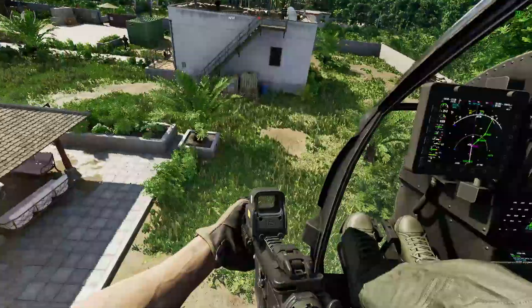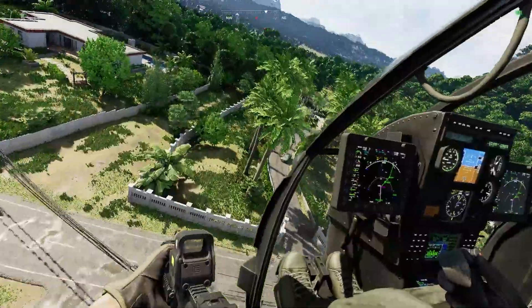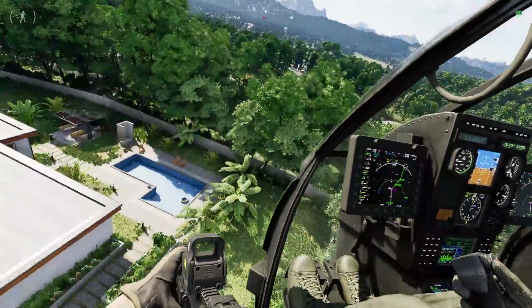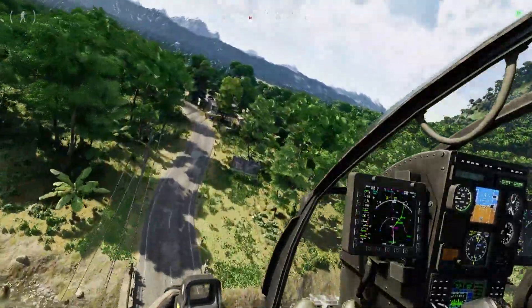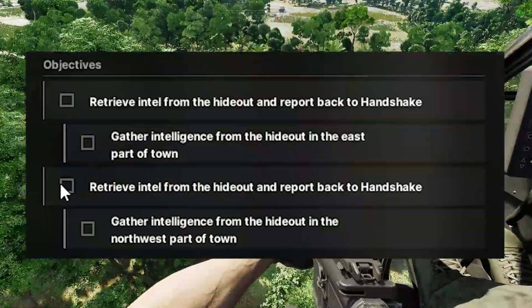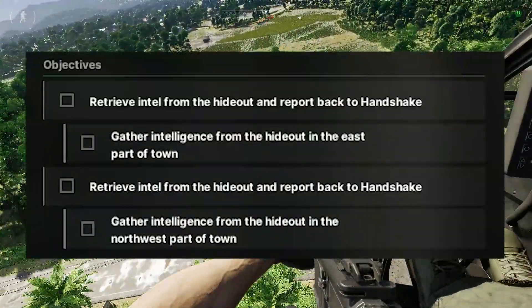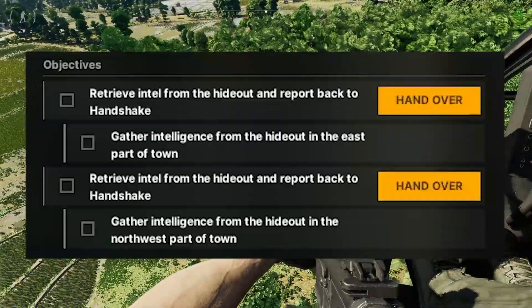Ladies and gentlemen, what is going on? Welcome back to the channel. Today we are back with mission number four, Rats Nest for Handshake. It is task number four. For today, we have got to go into the town and we have got to find two bits of intel — one on the east side of town, one on the northwest side of town. Let's get into it.